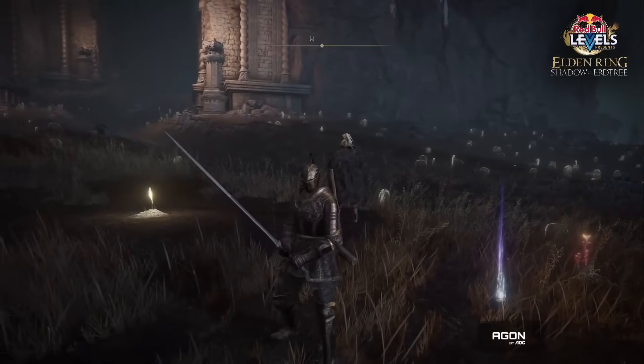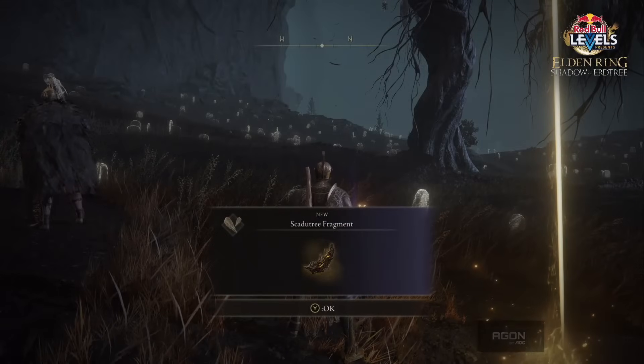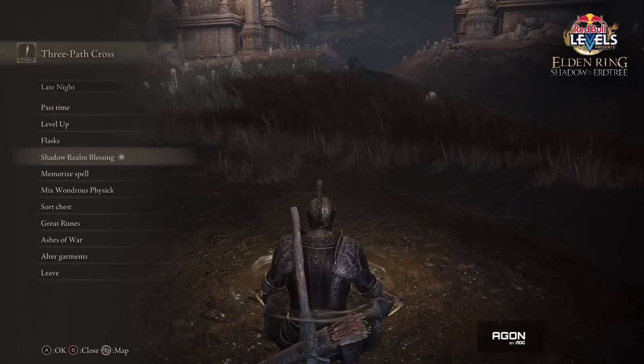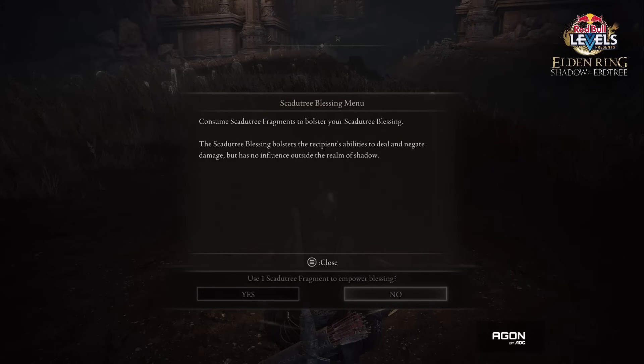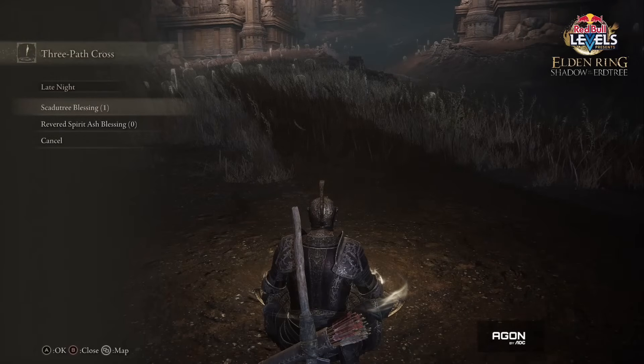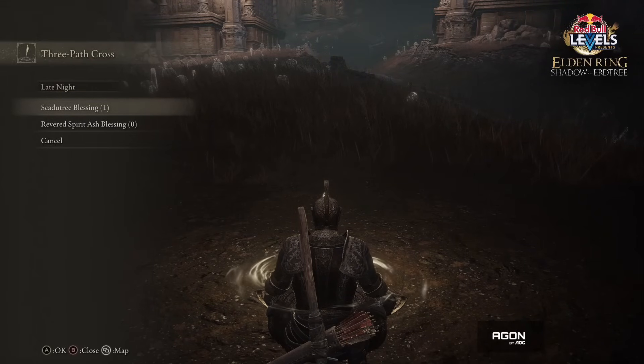We then have our first Scadutree Fragment found at the first Miquella rune. These are used at graces under the new menu option, Shadow Realm Blessing, which enhances your damage and apparently also weakens enemies. You can do this multiple times using these fragments to permanently change the difficulty of the Shadowlands — more fragments consumed makes the DLC easier. Importantly, this has no effect on the base game. Even though this player is level 150 with fully upgraded gear, he gets absolutely smashed and dies even to normal enemies, so engaging with this system will be very important. Also in that menu is the Revered Spirit Ash Blessing, which makes your Spirit Ash summons deal more damage and makes Torrent more survivable.